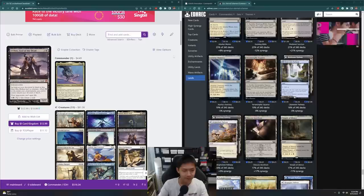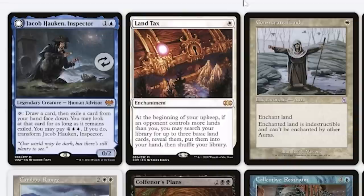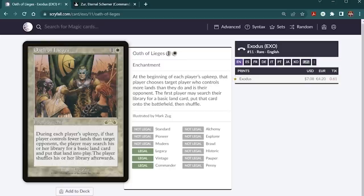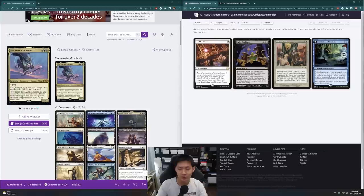Normally I put in 36 lands and between 8 to 9 color-fixing or ramp cards because most decks want to reliably get to 5 mana on turn 5 or more. Regarding ramp though, I don't really want to add too many non-enchantment-based ramp cards here. So I'm going to try and find some options that help fix my mana but are still enchantments. Something like Land Tax might be good — it's not exactly ramp but it's color fixing.